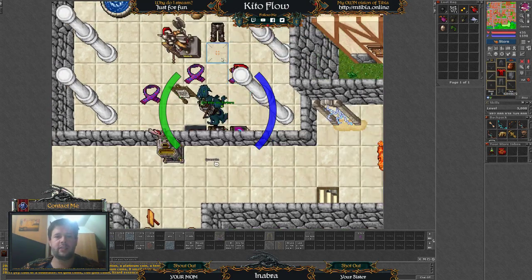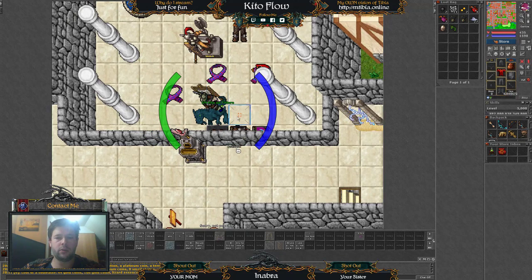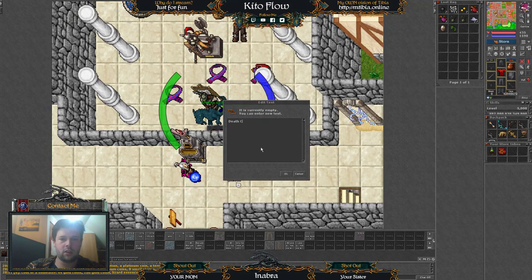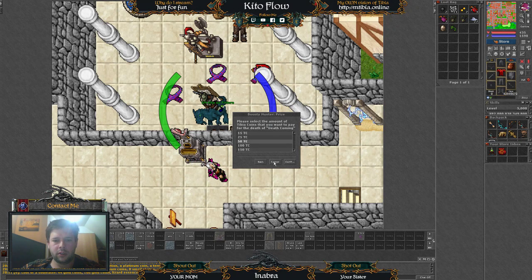Some other fast tips — for example, how to add a bounty hunter. I will add a bounty on death coin, I will put some tibia coins and I will put 50.